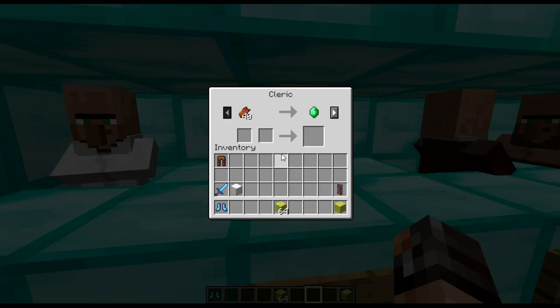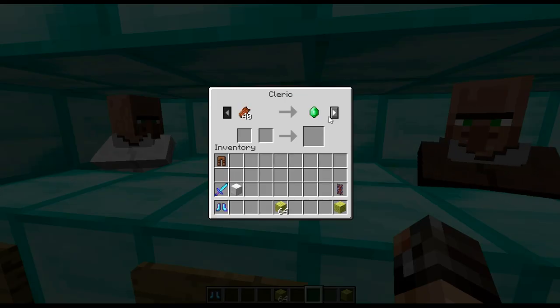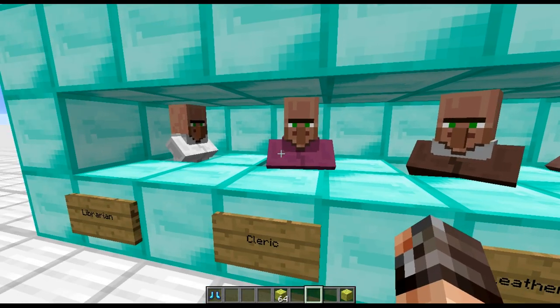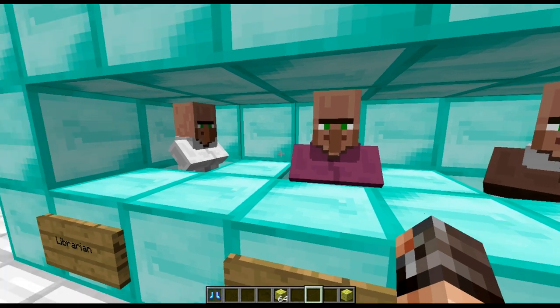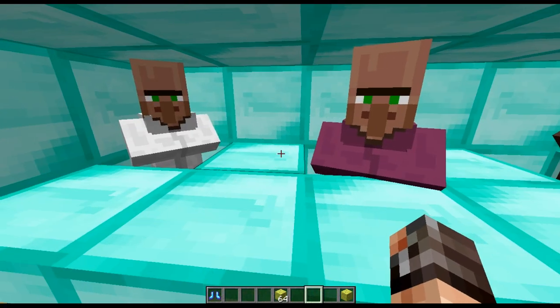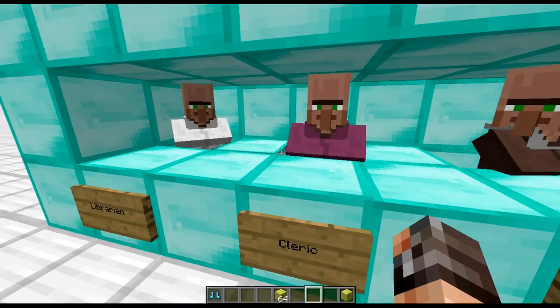We've still got the cleric — he was called the priest before. The bottle of enchanting is back, and trading all your rotten flesh is an easy way to get emeralds. He also has useful features for early gameplay: you can get Eyes of Ender before going to the Nether, and make Ender chests. So you can find portal eyes easily enough. Two really good villager types.